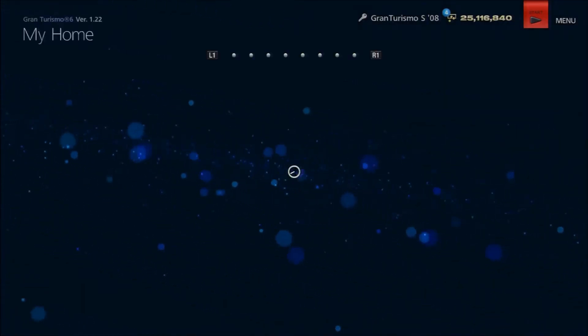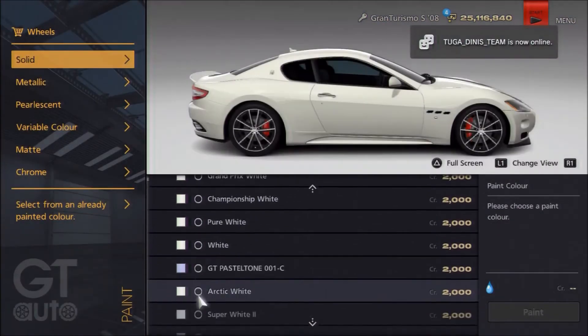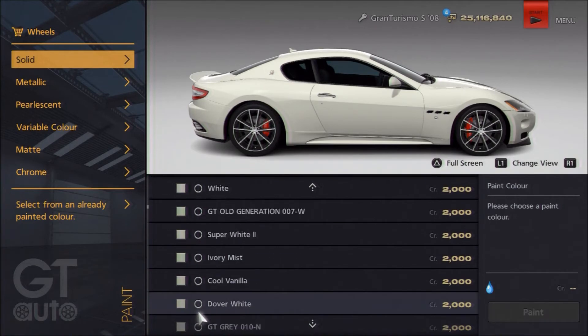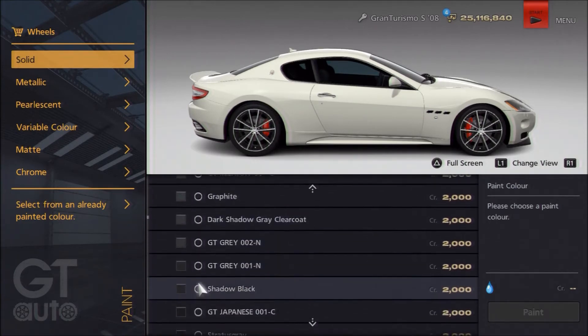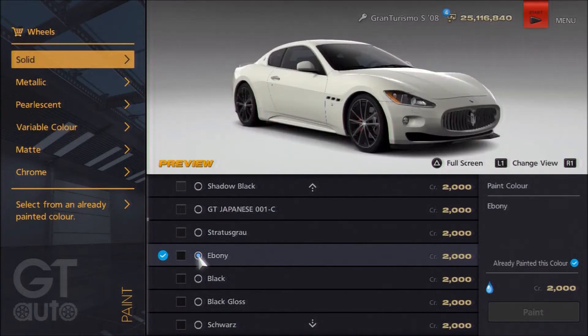If you want to go for different rims, you can. As far as the body colour, I've actually left it the white that comes with the car, which I believe is called Bianco Eldorado. You can change it if you want to, of course. For the rims, as you can see, I've gone for Ebony, which is a solid black — one of the darkest blacks in the game, and it comes from the Jaguar S-Type. So that's it for the visuals. There's no race number because it's a production road car, and that's all I've done.